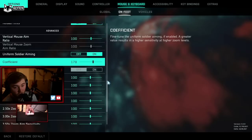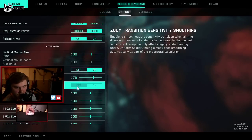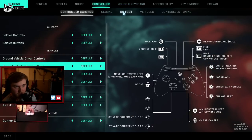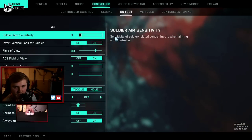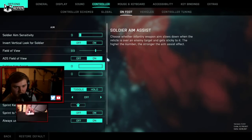Next thing I did was turn off uniform soldier aiming and the zoom transition sensitivity smoothing. From there I went into controller — just out of a suggestion from my chat — and turned off the aim assist settings in controller. Soldier aim assist: zero. Soldier aim assist zoom snap: both zero.